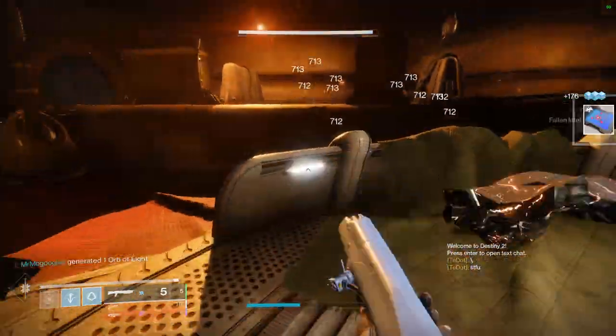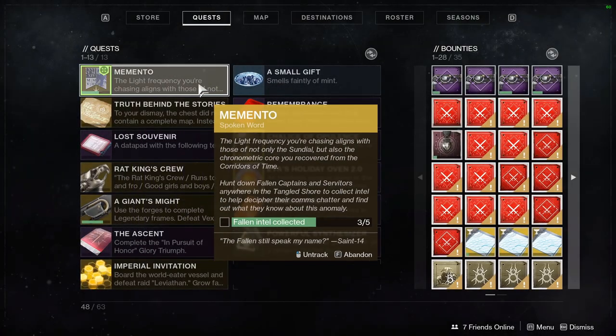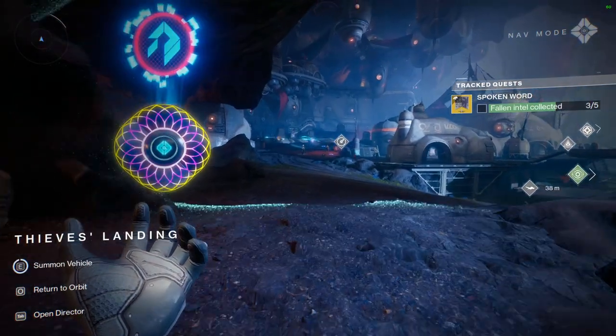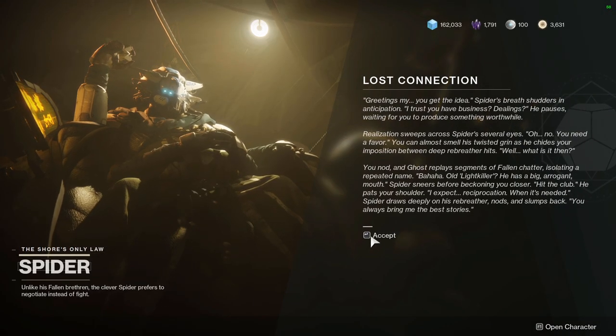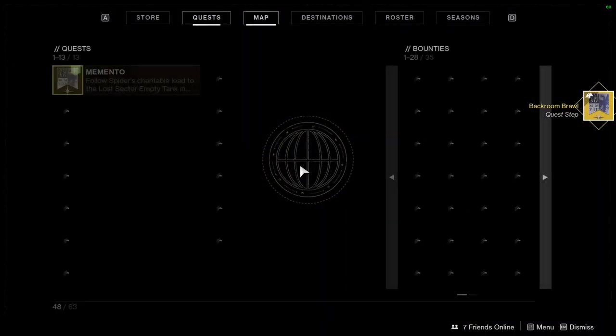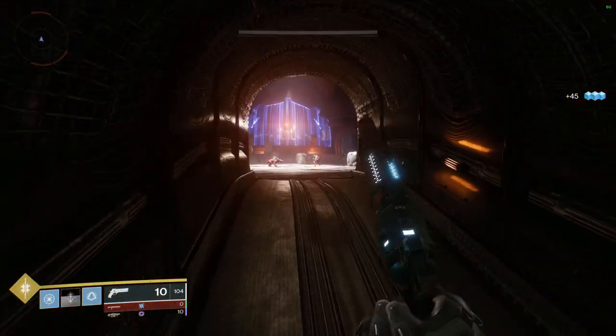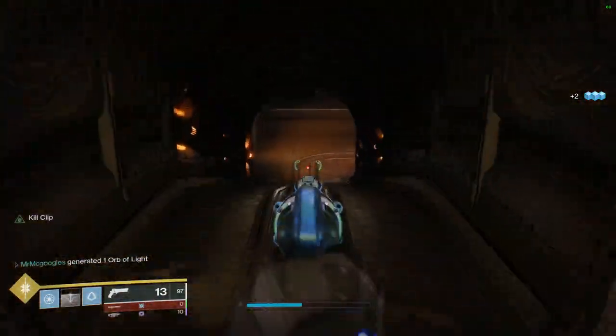You've got to collect five fallen intel by killing Servitors and Captains. I loaded in and went right to where you go for the Hall of the Lost Strike, killed that Servitor, then went into the Empty Tanks lost sector, killed the Servitor on the balcony, and respawned back into the Tangled Shore. After that, the Spider tells you to go into the Empty Tanks lost sector and kill Ax'inic, Bound by Honor.